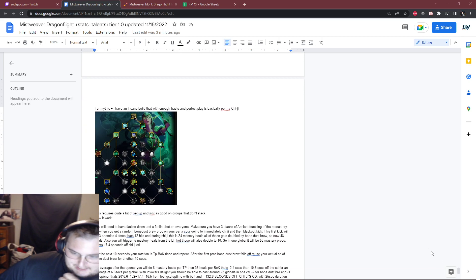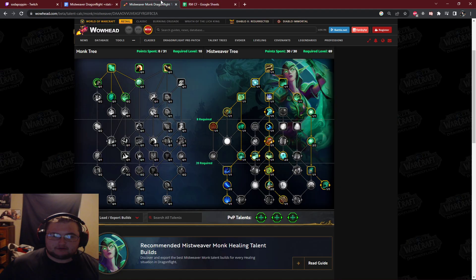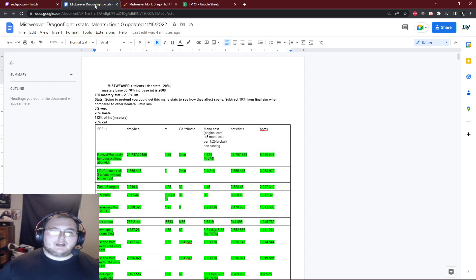I have 19 pages of stuff — this is a long process. In case anybody's wondering, I did all of my theorycrafting with most of the talents. A lot of these talents were very difficult to theorycraft. A lot of them create alternate scenarios; a lot of them are switch talents. Tier of Mourning and Rising Mist was probably the single talent that cost me like seven hours. Not even kidding. That's pretty much what I started identifying as the main issue causing problems with the build.